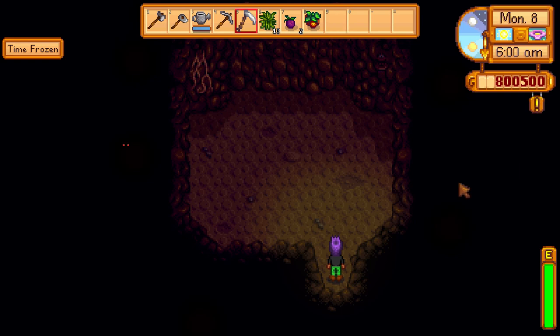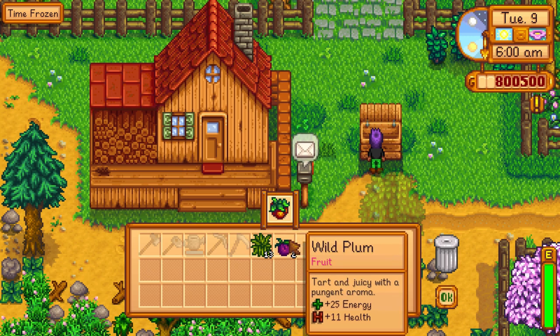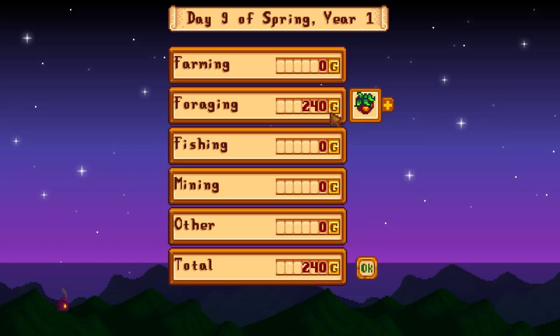Day six, I'm starting to think that mushrooms are clearly the best choice. And again, nothing on day seven. There's no way these spice berries and two wild plums are worth more than a thousand gold, so I'm willing to call mushrooms the winner already. The bats get a grand total of 240 gold in one week — long story short, mushrooms are way, way better.